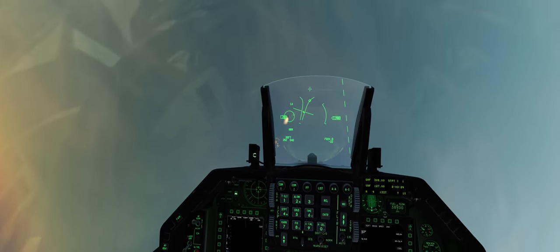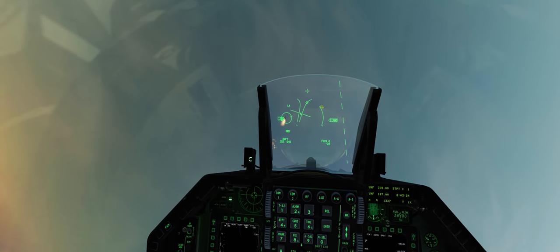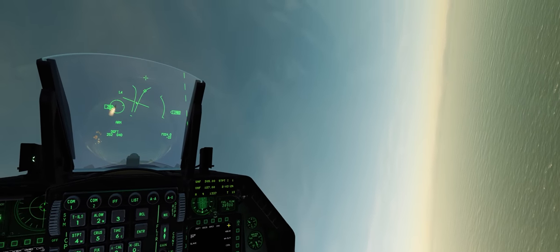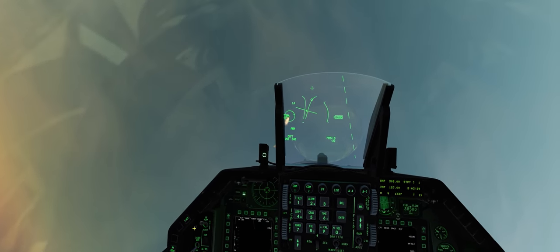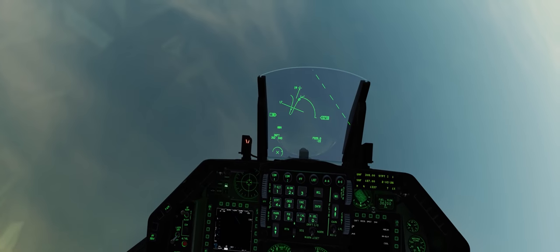Our smiley face is much smaller, so we're pretty happy — good to go, nose up. We'll bring it back down to the horizon and you'll see the smiley face come back. That J-11 is down for the count. We've got to make sure we regain as much energy as possible here, because we followed him up pretty high. We'll have to find where his wingman is.